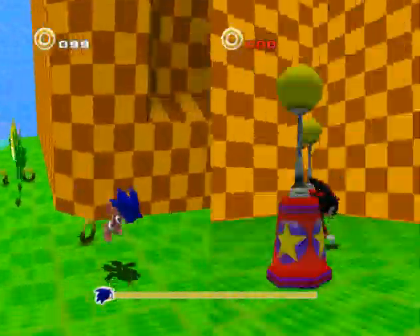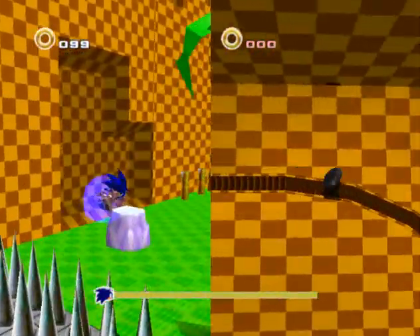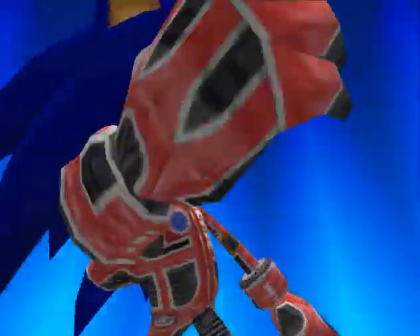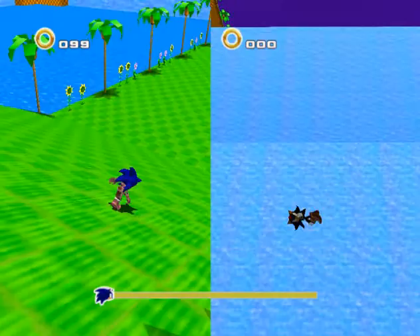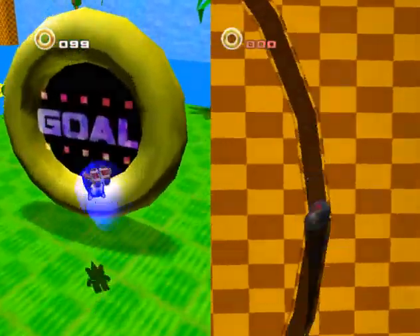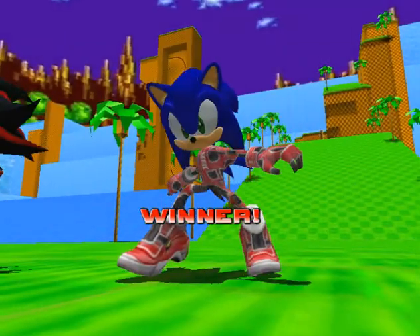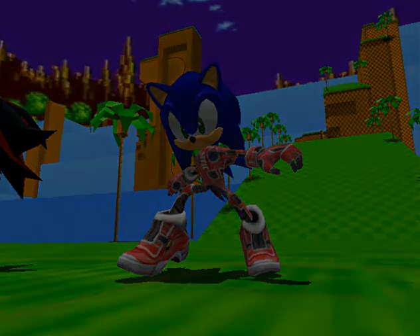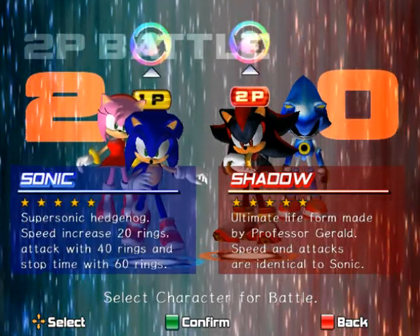Certain stages are weird with others — like if you're Tails or Eggman in the walkers and you go to a running stage, sometimes it's glitchy and sometimes it's not. On Knuckles, Rouge, and Sonic levels it messes up the game. But this is the end — it even has the winner screen and you can choose to continue or not.